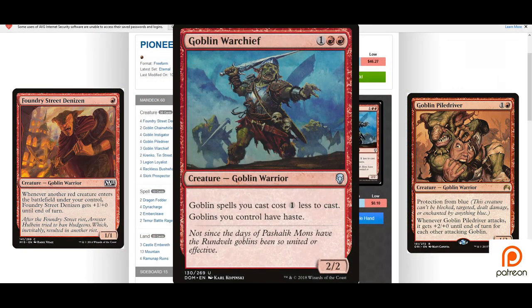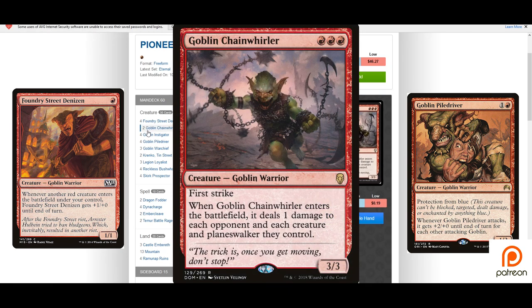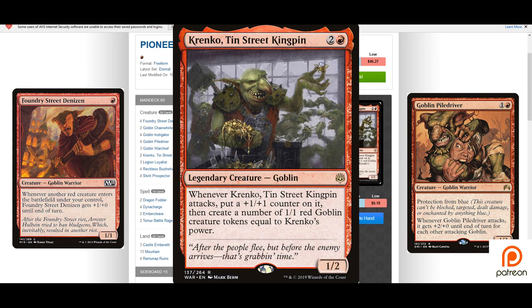Goblin Warchief reduces the cost of all our goblin spells by one — keep in mind this reduces the surge cost on Reckless Bushwhacker and makes things like Goblin Instigator one red mana for two goblin tokens. Goblin Chain Whirler is great value as a mini board wipe and also a 3/3 first striker, which is generally difficult to deal with on his own.